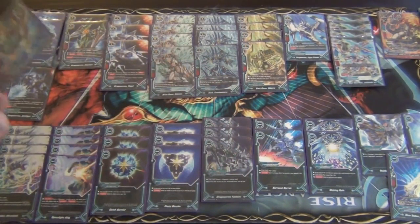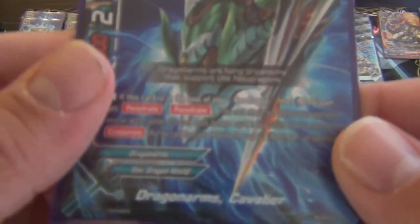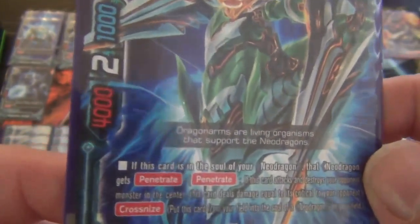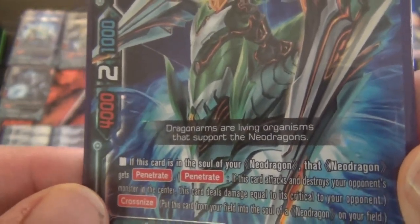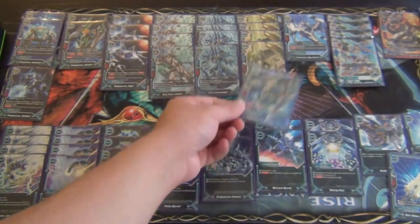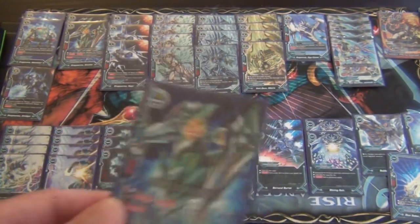Another card we play at three copies is Dragon Arms Cavalier. He is a 4/2/1 as well, size 1. If this card is in the soul of a Neo Dragon, that Neo Dragon gets Penetrate. Very useful with Jackknife, especially with having three critical. You can also put it into monsters that don't have Soul Guard and they still get their abilities.